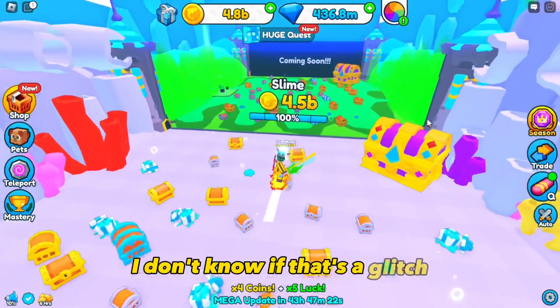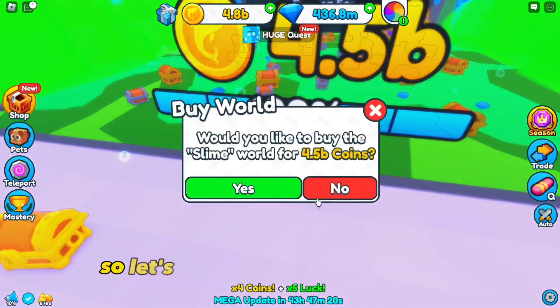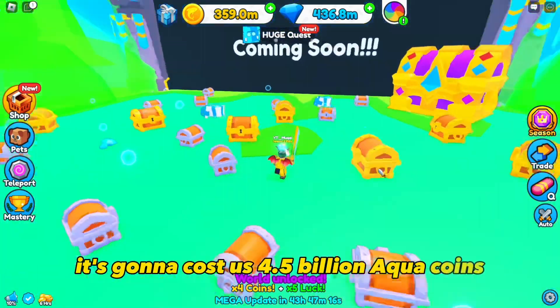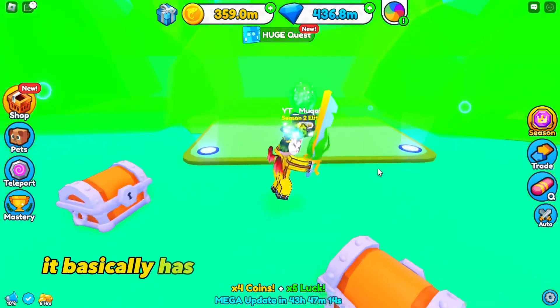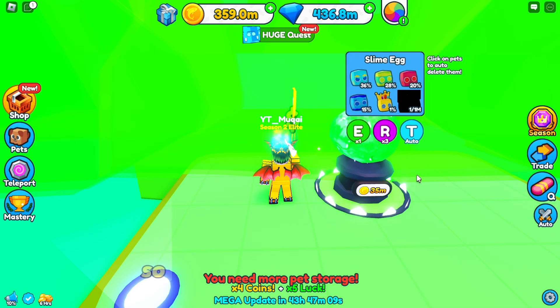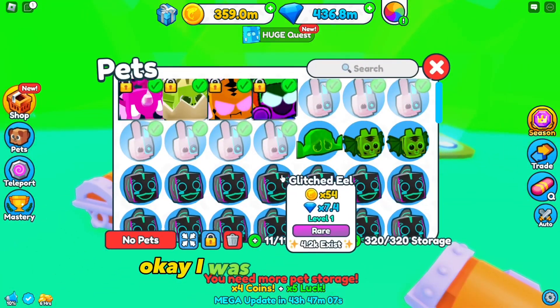This hoverboard is crazy, I'm actually flying - I don't know if that's a glitch but it's amazing. Let's unlock the slime world - it's gonna cost us 4.5 billion aqua coins. Here we are, it basically has a huge chest and a slime egg, same as every world.